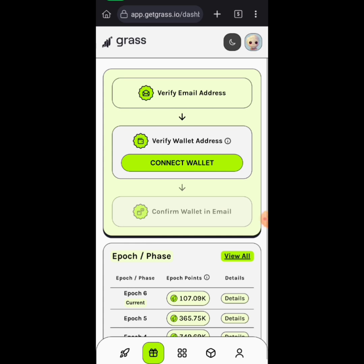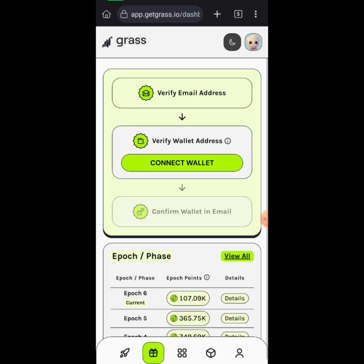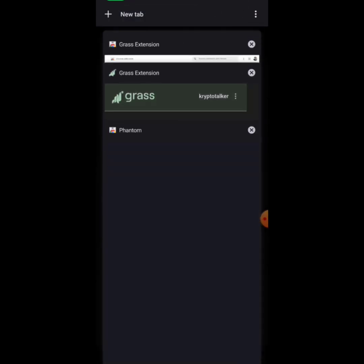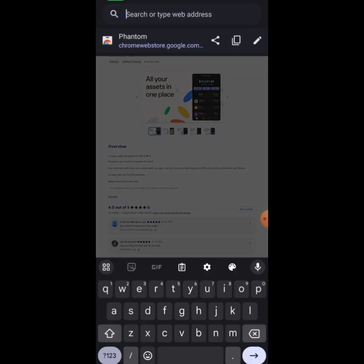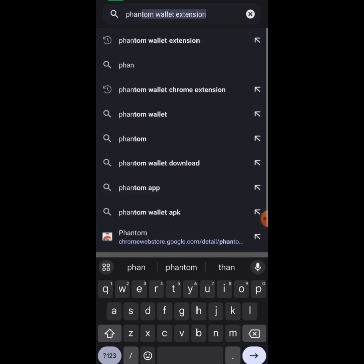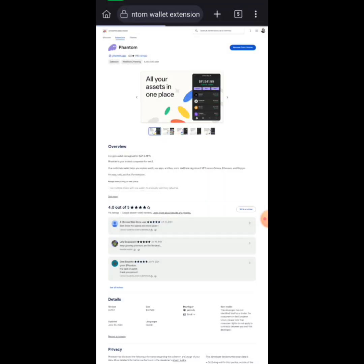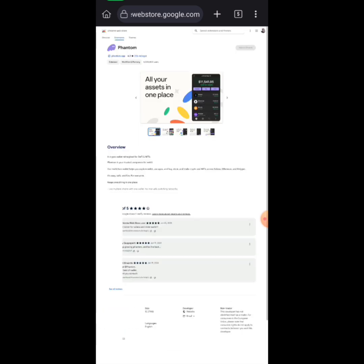Click connect wallet, then verify wallet address. To add the Phantom wallet, open a new tab and search for Phantom wallet extension. Let me show you — search for Phantom, that's the Phantom wallet extension. Add it to your browser.